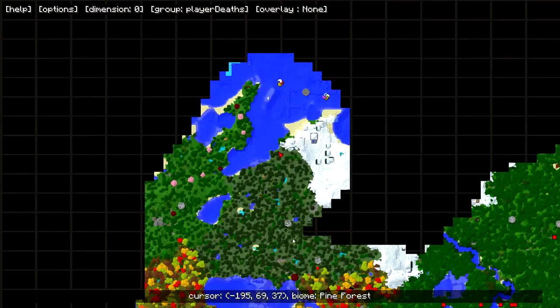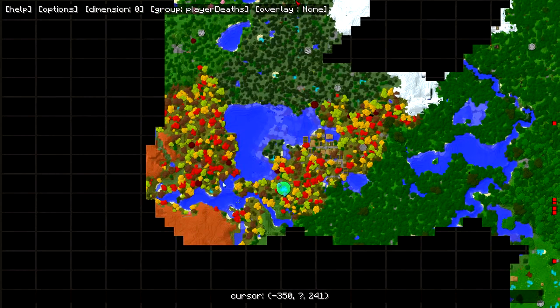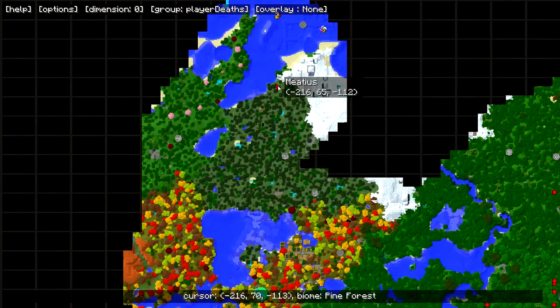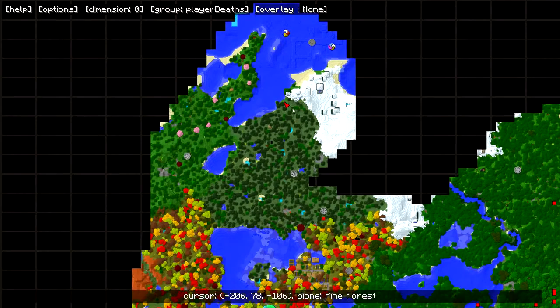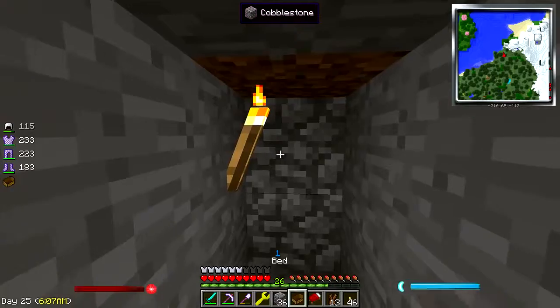I wasn't having much luck, but we did get to see some cool things. So where we left off last episode, we were standing right about here, if you can see this. And I decided to double back — this is all the distance I've gone, right to here. And it looks like this could be an ocean.